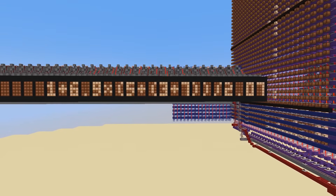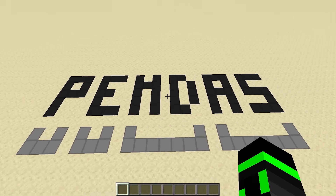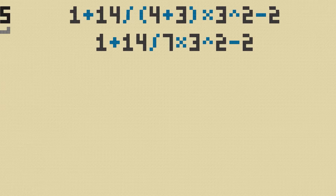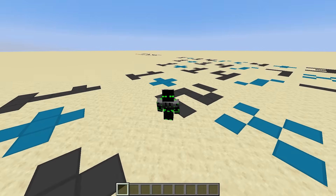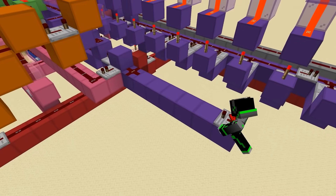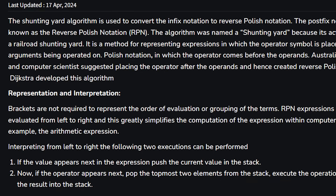Now that I had a nice list of tokens, it was time to figure out how to actually evaluate it. The standard way to evaluate an expression is PEMDAS — parentheses first, then exponents, then multiplication and division left to right, then addition and subtraction left to right. I started designing a PEMDAS circuit, but the design kept getting more and more complicated. So I looked online to see how actual calculators do this and found an amazing algorithm — the shunting yard algorithm.